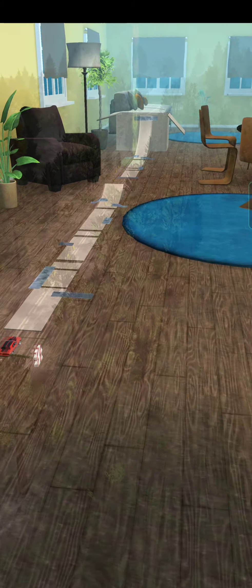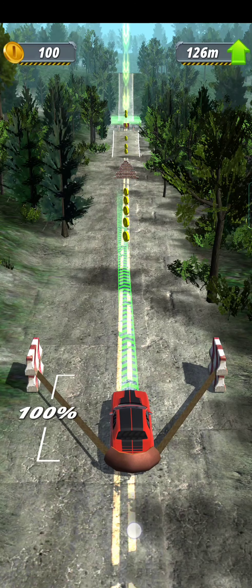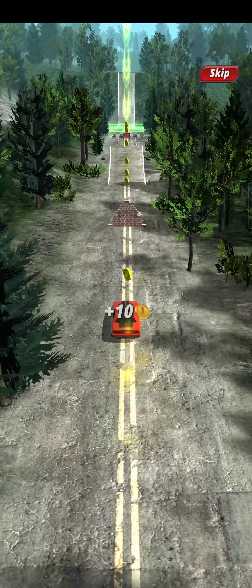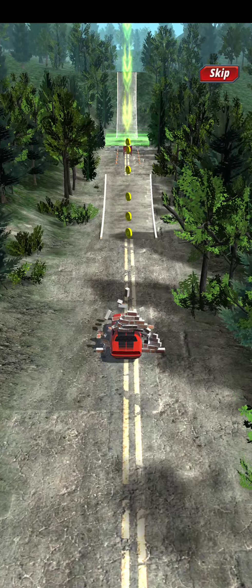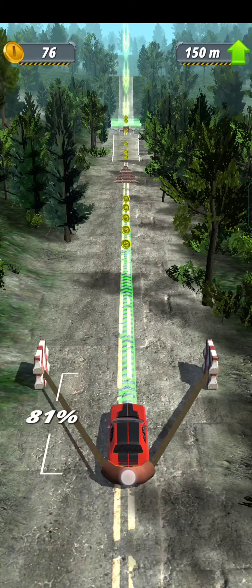This is Slingshot Stunt Driver and Sport. It's a free game. It's had over 10 million downloads and it's got an average star rating on Google Play of 4.1. It contains ads between most levels, though you can skip through a lot of them, so it's not a full 30 second ad.